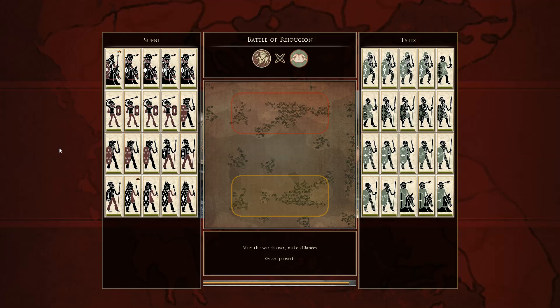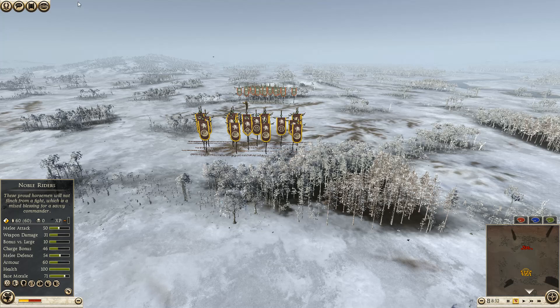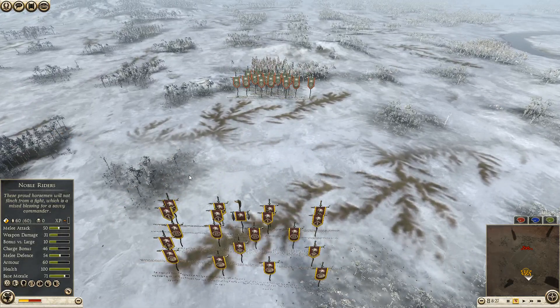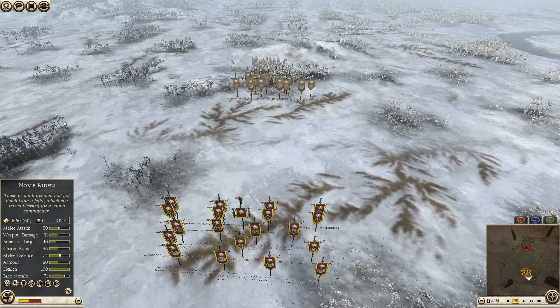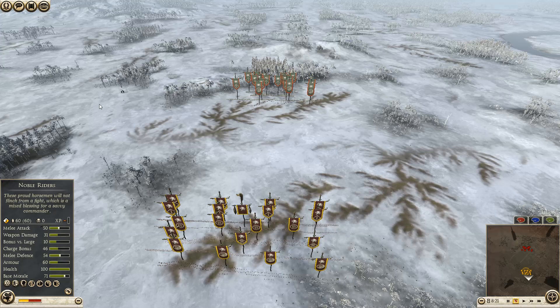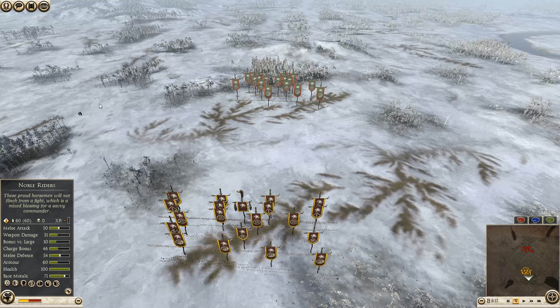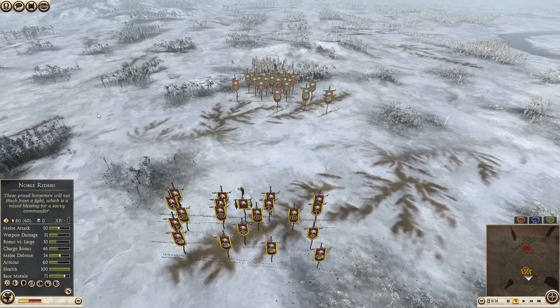This is actually the whole match - a best of three, first round, round of eight match against Armenian King. Rules of this tournament are you can only pick barbarian factions and Eastern factions. The player at the top of the bracket picks his faction, map and weather first, then the opponent picks his faction and bans a unit from the first player's roster, and then the first player bans a unit from the opponent's roster.